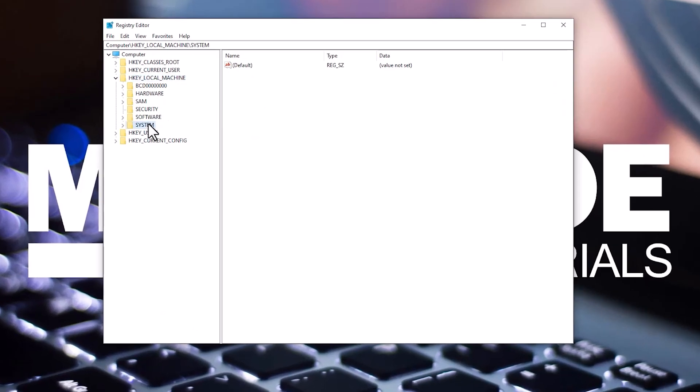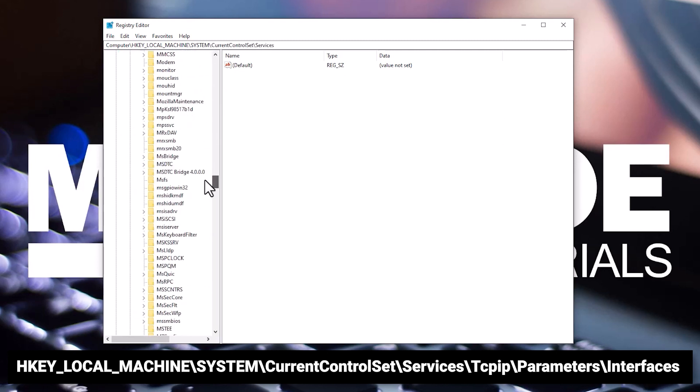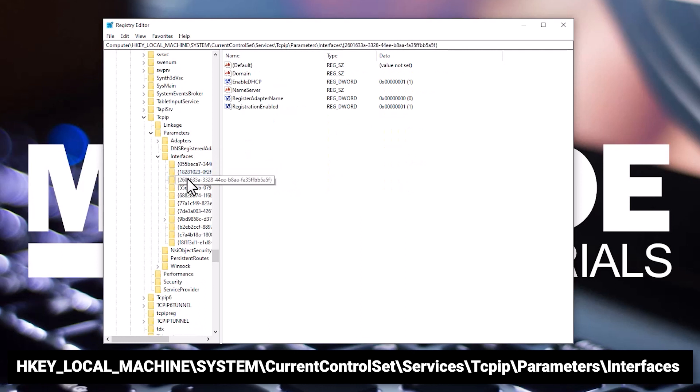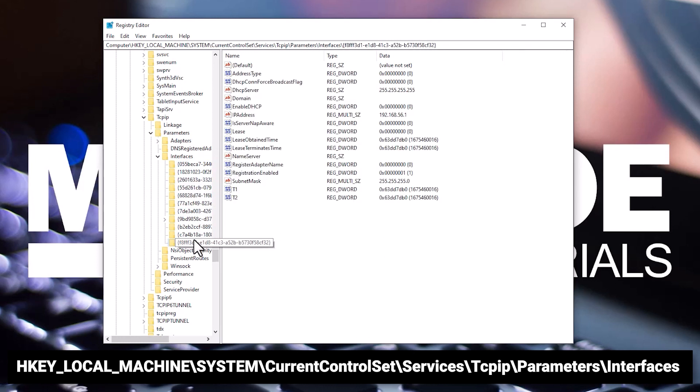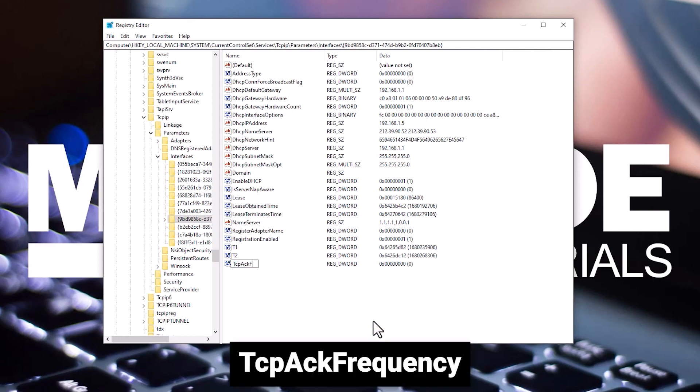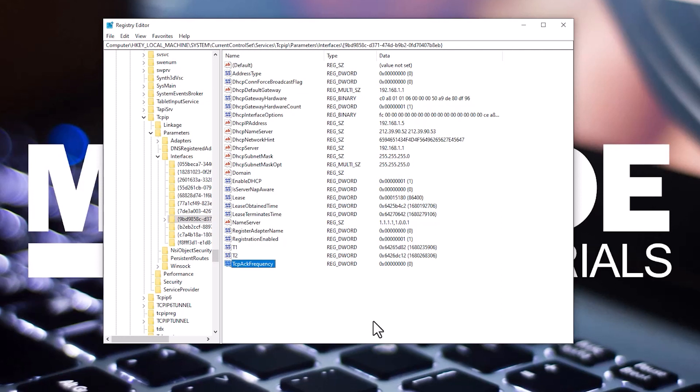Now navigate to: Computer\HKEY_LOCAL_MACHINE\SYSTEM\CurrentControlSet\Services\TCPIP\Parameters\Interfaces, and open the subfolder containing the most files — its exact name varies depending on the system. Right-click and select New, then select DWORD Value (32-bit). Name the new value TCP ACK Frequency and change the value from 0 to 1.